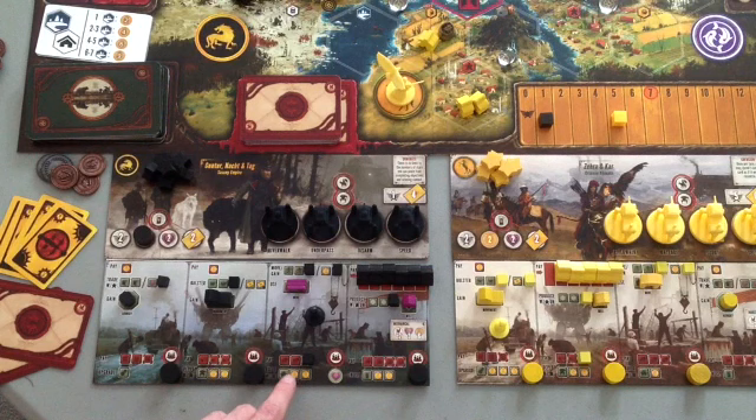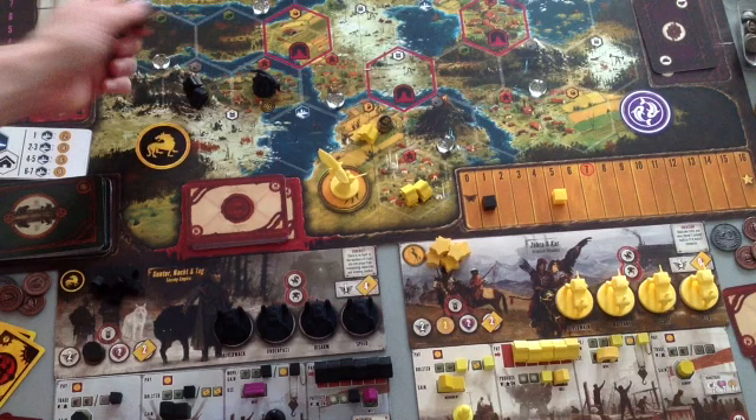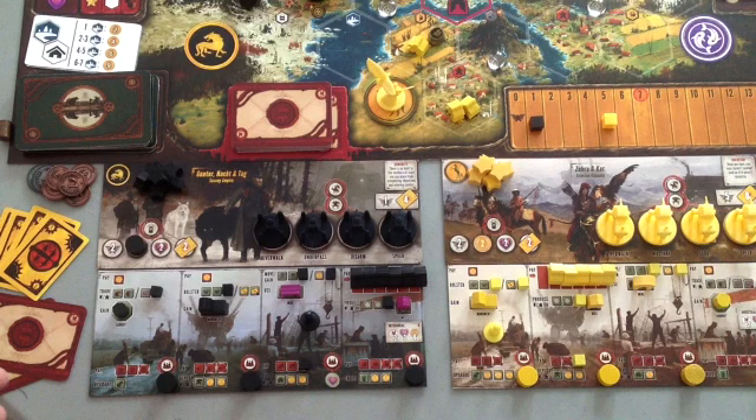We're still on my turn — I've done the movement and the encounter card. Now I get to take the bottom row action. I traded for two wood on a previous turn, so I have two wood to spend. I'm going to spend that two wood to build a structure. I'll take the coins first so I don't forget. The Crimean player could start their turn at this point while I decide.